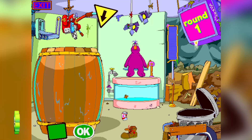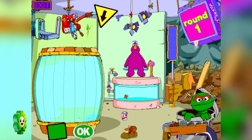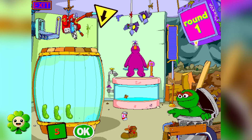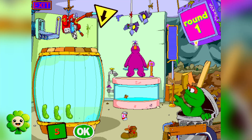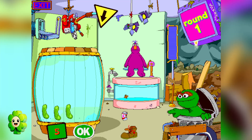Round One. Oh! It's you! Hello there! Welcome to my studio! I grouched it up just for you! Here you see a barrel of sour pickles, but there aren't enough! The box down there tells you how many I want! Click on the yellow arrow sign to add pickles to the barrel! When you think you have the right sour, smelly amount, click on the OK sign!